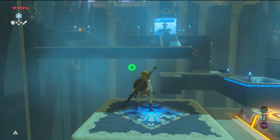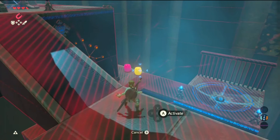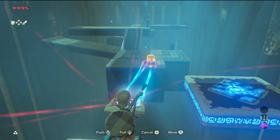Now as you can see our chest is right up there. In order to get to that you need to use your Magnesis ability. Pick up one of these barrels and you should be able to reach it from here. Looks like we are going to make it — just drop it right there. Careful not to fall.